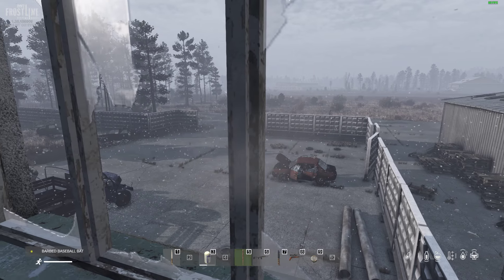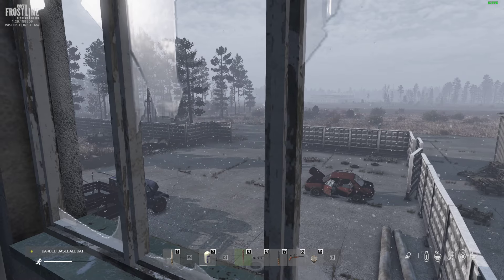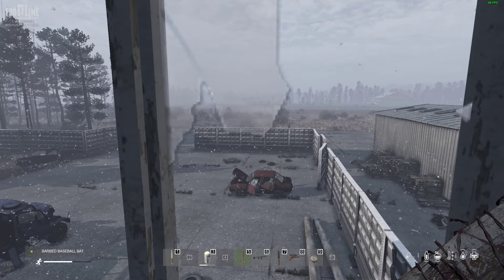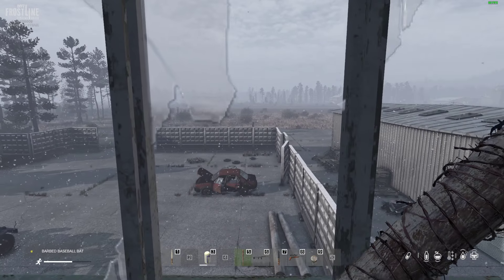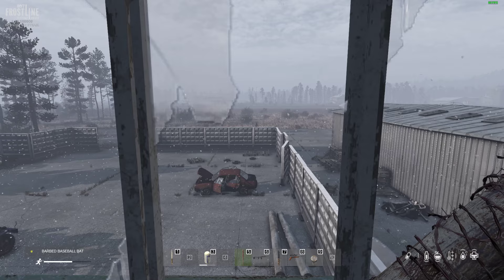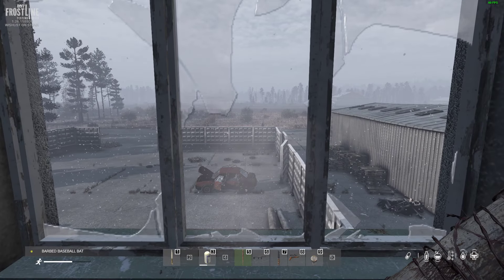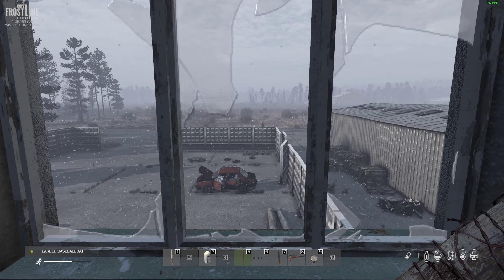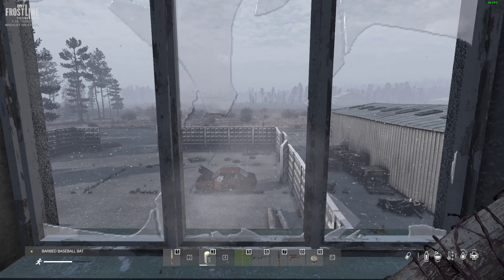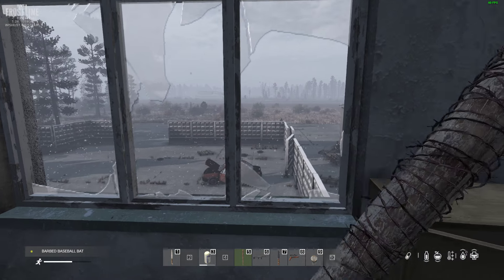Hi everybody, welcome back to Daisy Frostline's Sakal New Winter Map and my first impressions review. Look how beautiful this looks. I'm actually at the airfield on Sakal, which if you remember rightly, back in the 10 year anniversary trailer that Daisy did, this was how they gave us a teaser about Sakal. They showed us the airfield with the number 35 on it, with the Yellow King catching a snowflake, and so I've made my way here.